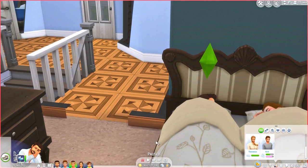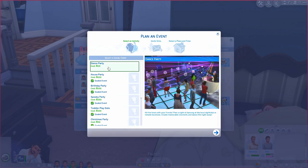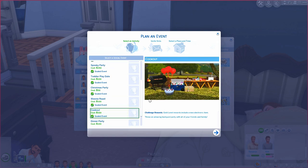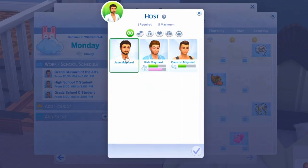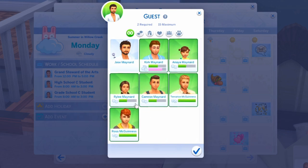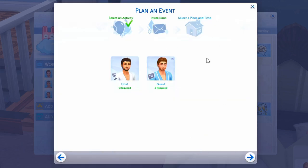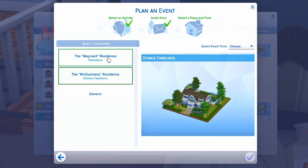We're going to plan it right now. It's really early so we'll schedule it for the morning — you wouldn't usually have a cookout in the morning but for the purpose of this video we will. Here it is — the cookout. Challenge rewards go up to gold level, which includes a new electronic item. We'll set the host and invite the family plus these two close Sims — a close family and friends summer barbecue type of thing.